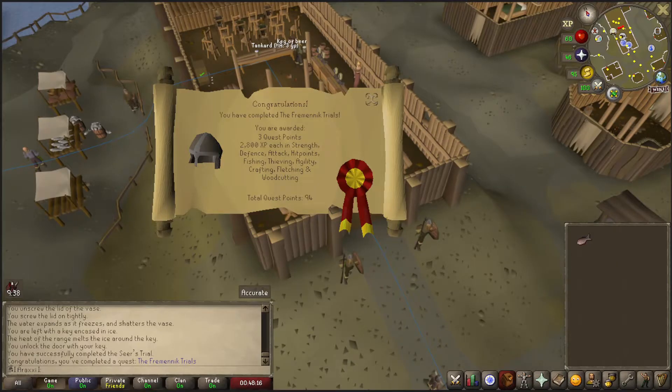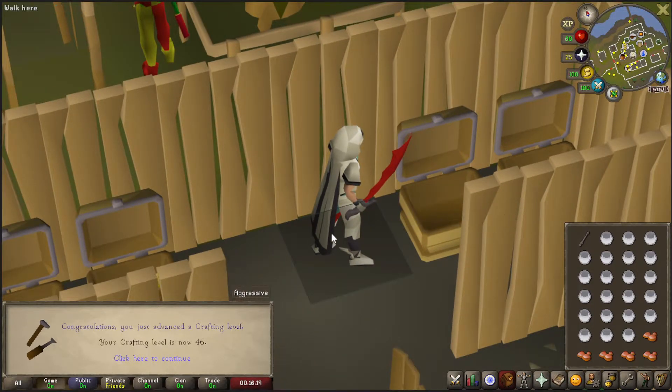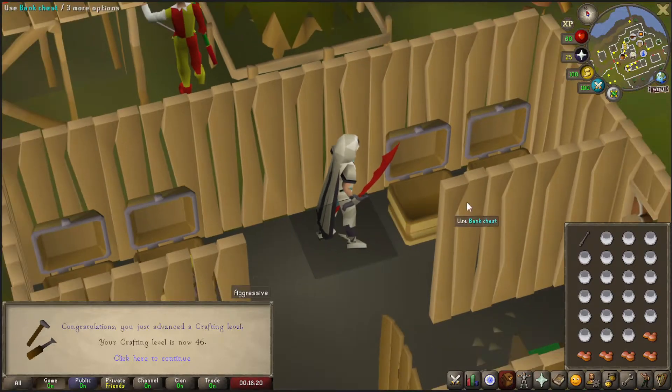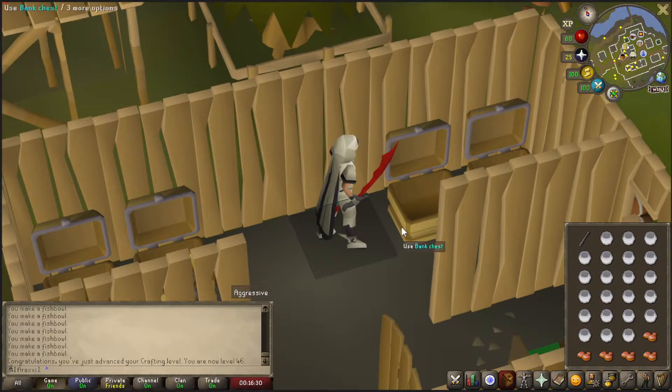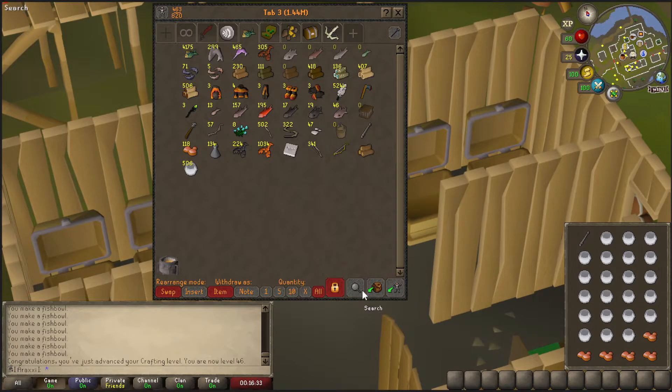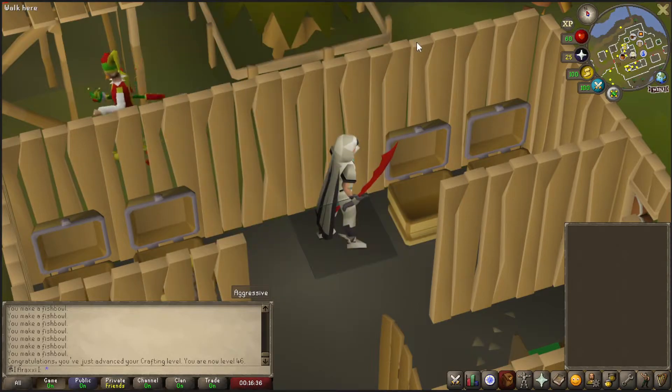The Fremenik Trials complete — three quest points, and I'm able to use all those funky helmets. Crafting level 46. I only went ahead and got this level because I'm in the middle of Fremenik Isles, and I didn't realize that you need level 46 crafting to craft a yak hide body. Good thing I had molten glass in the bank. Now I'm going to go ahead and finish this quest — the last part I'm kind of scared about, but we'll see what happens.